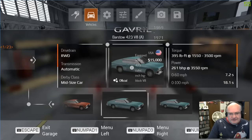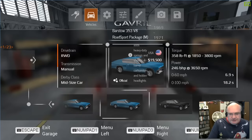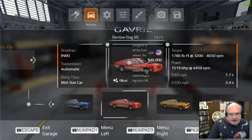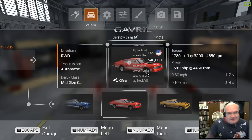Here's the rose sport — it still says derby class. If you're doing the drag version, why is it still telling me what the derby class is? But anyway, that's just a small thing. $46,000.